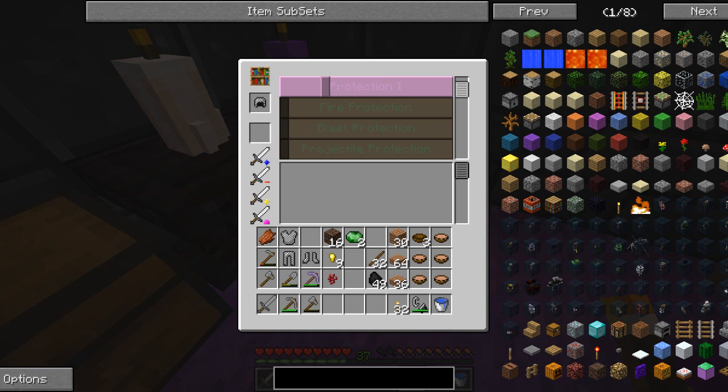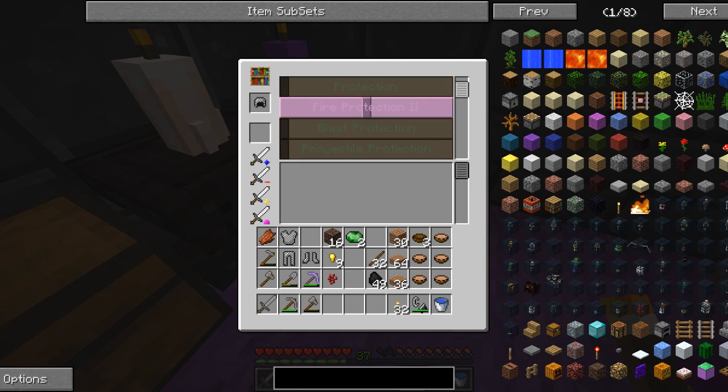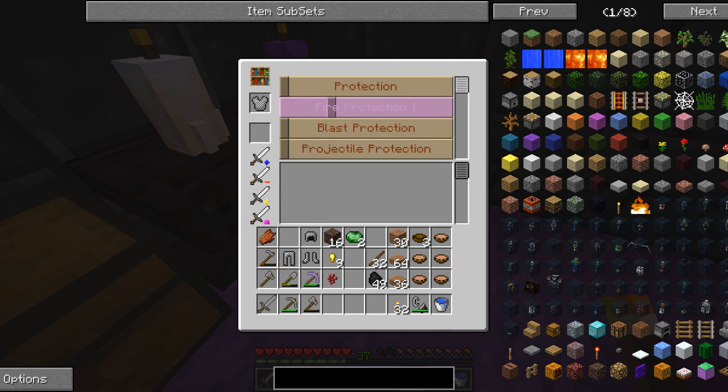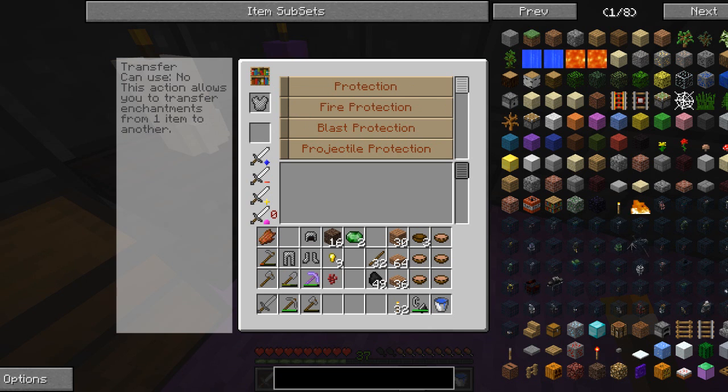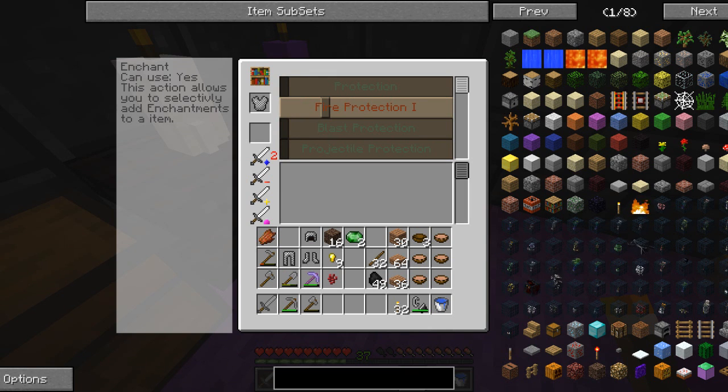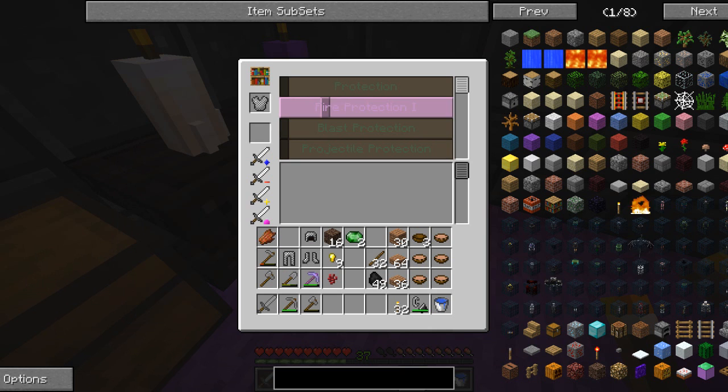We might need fire protection - that's what we need. Fire protection two. Why can't I enchant it? There's also an option to transfer enchantments from one item to another, a repair option, and an action to selectively remove enchantments. So if I add fire protection one it's going to cost two, and if I do fire protection two that's amazing!